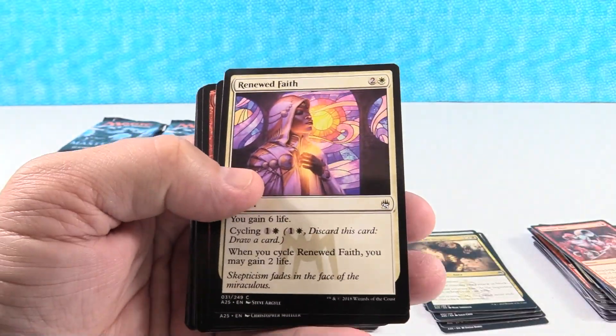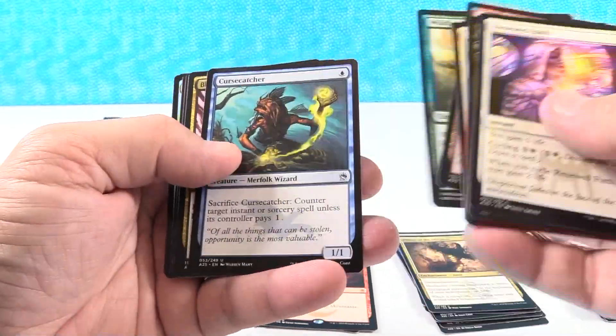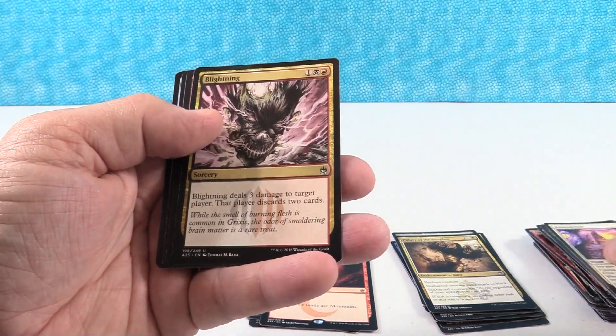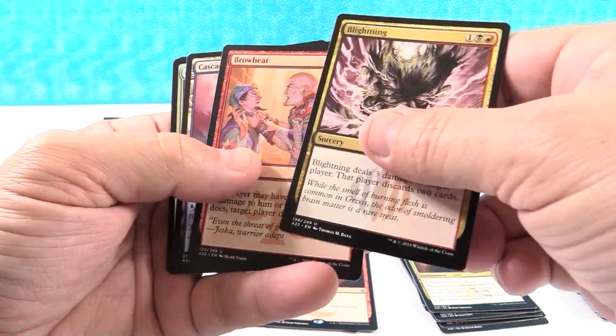Renewed Faith. I have renewed faith in these boxes — that's what it is right there, getting that pack we just got. We have Blightning, which to me just seems like a fun card. Maybe it's overpriced, I don't know.